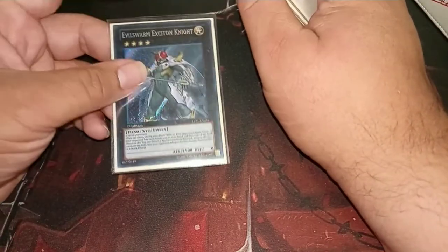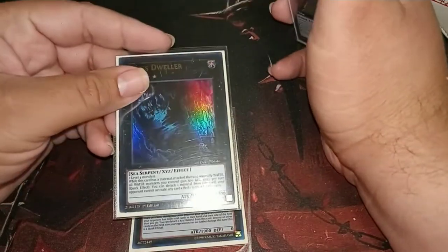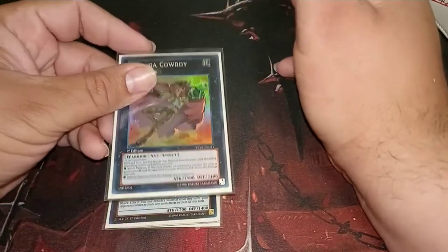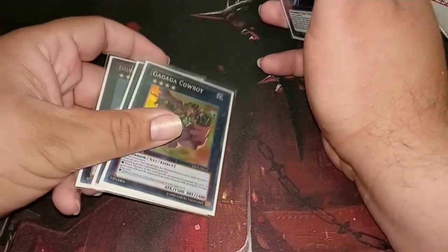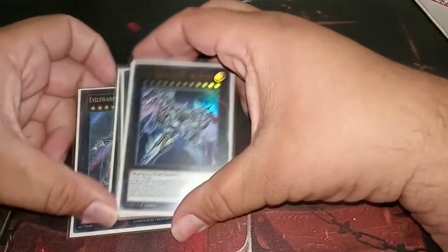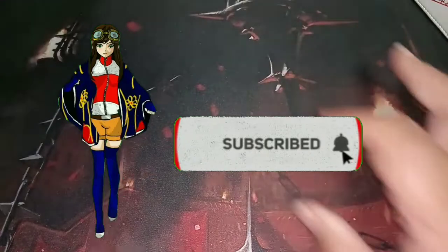To exile with Pot of Prosperity we are running Abyss Dweller just in case. We are also running Gaga Cowboy for game, but it's also mostly Pot Fodder. And lastly we are running Double Zeus — because if we can make it we will, and we're just going to keep breaking boards.